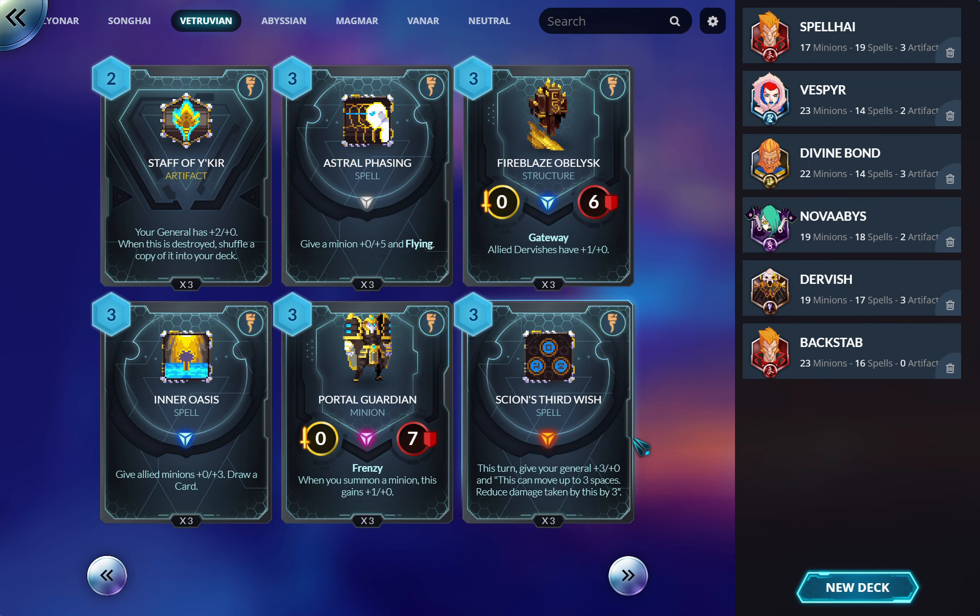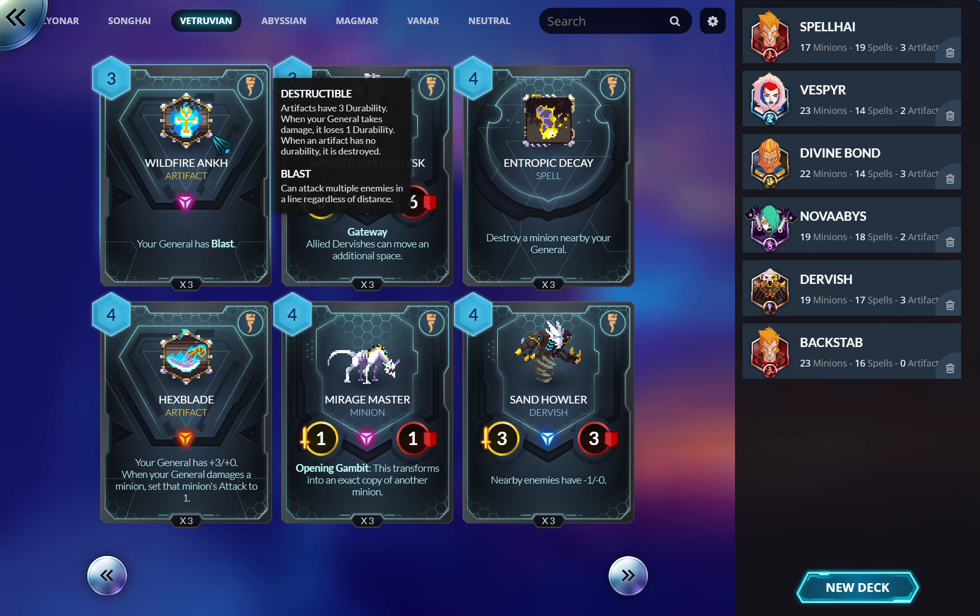Scion's Third Wish — this turn give your general plus three/plus zero and it can move up to three spaces, reducing enemy damage taken by three. In the artifact deck this makes sense. Otherwise it's basically a removal spell — kill anything with five HP or less and maybe take no damage. The movement up to three spaces also has more value than you think, especially in a controlly build to get away or go where you need to go.